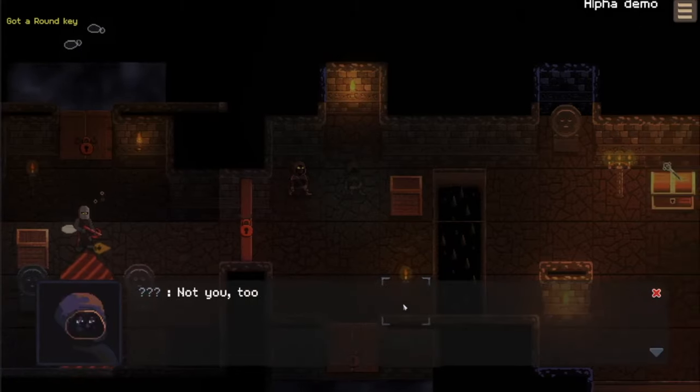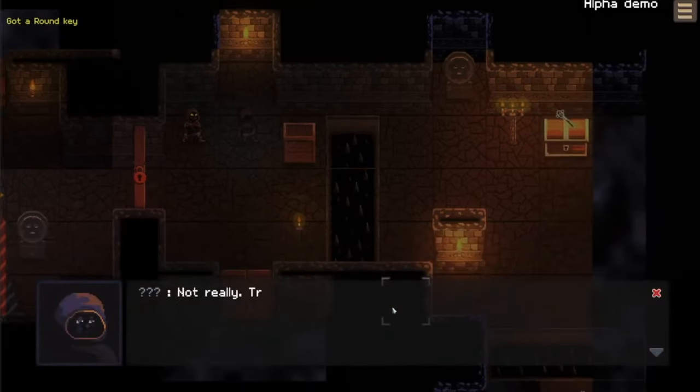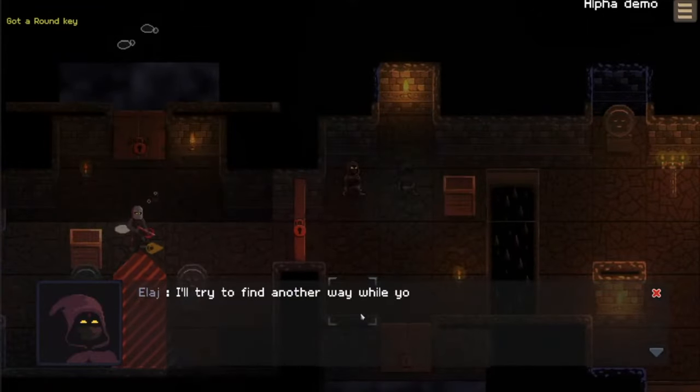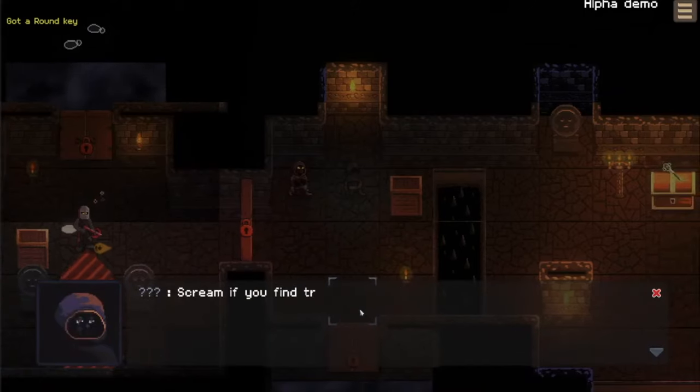I have a bad feeling about this place. Don't worry, I won't quit. Good. So anything interesting in this crate? Not really. Trying to find a way to cross the pit — one's over there, we can still get it before them. I'll try to find another way while you do that. Let's hurry. Scream if you find trouble.